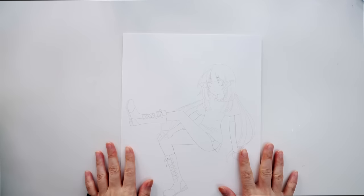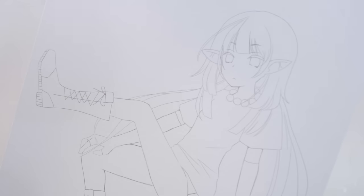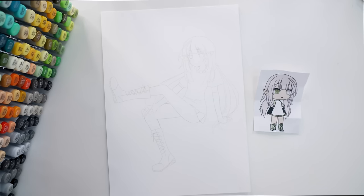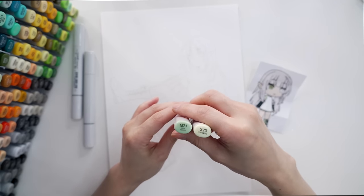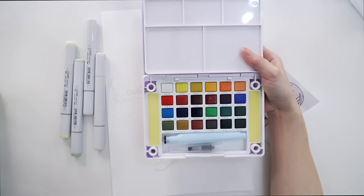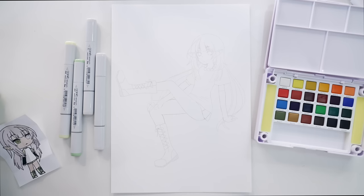It looks something like this — I made the lines really light on purpose so I know it's kind of hard to see. This is the original character, and here — ta-da! I have some new markers. They feel so nice, I just love looking at them. What colors do I need? I think I'll go with toner gray for her hair and some green — G21 and G20. And today I want to try something new: using watercolors!